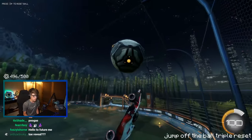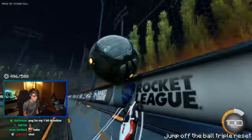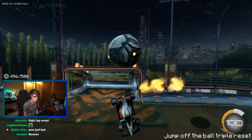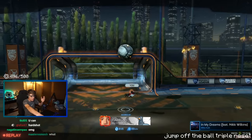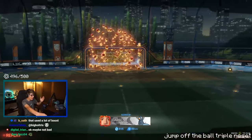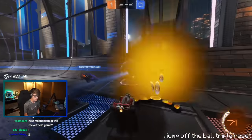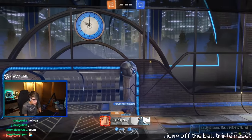Gotta jump off the ball like this — okay, not like that. This is why it's a tough shot and the last shot of the thing. You gotta get on the ball. I just did it in training first try — see that? I jumped off the ball. That's the exact shot we gotta score.